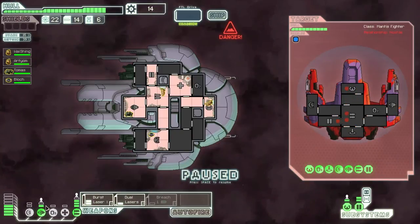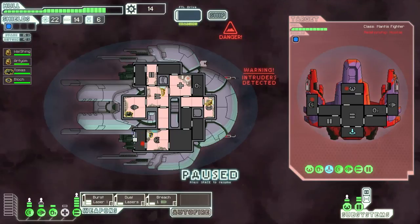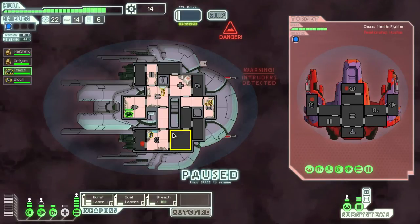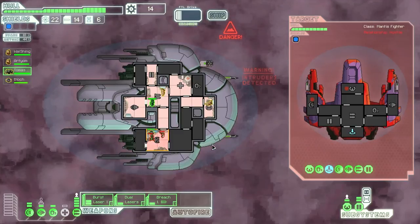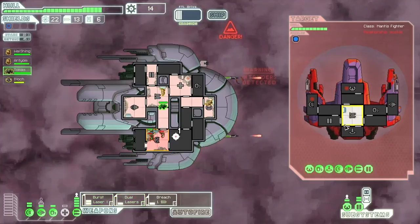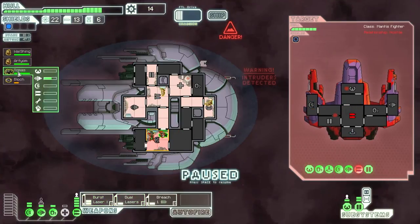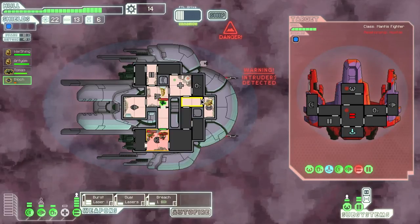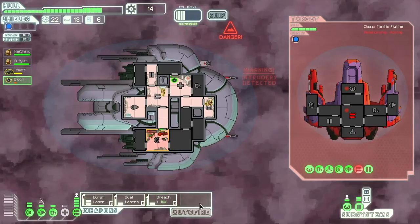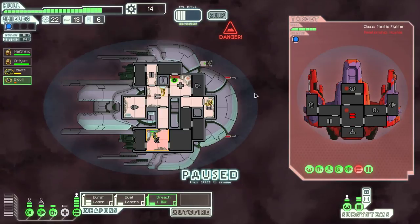So now what I would like to get is a nice beam weapon. And I got boarded - that's not good. I can't actually activate the medical bay because I can't draw power from anywhere. I could disable my engines, but I don't want to have 0% evasion.